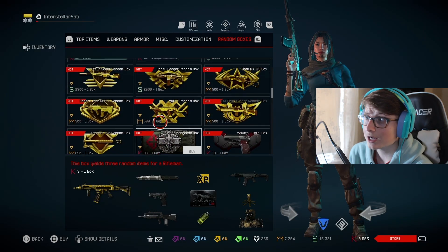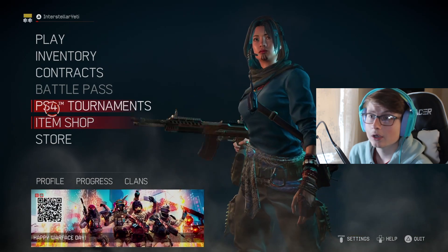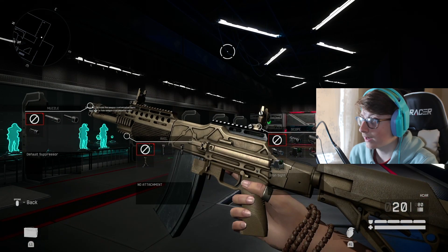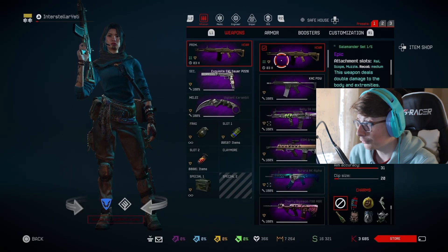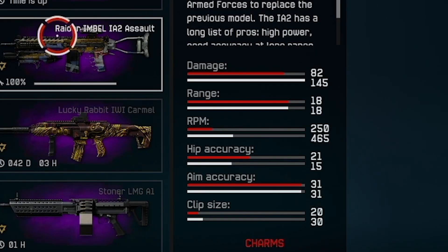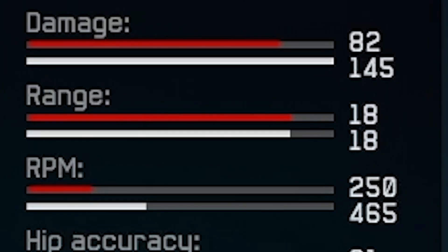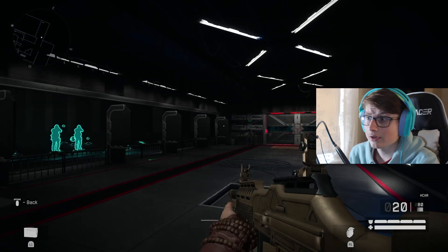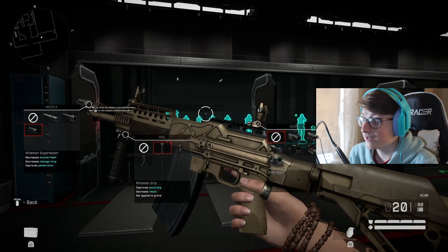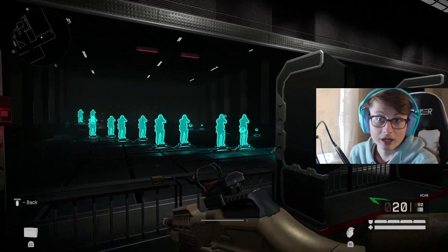For today's video we're going to actually use the H-Card assault rifle. It has a slow fire rate of 250 - that's way slower than the Imbel IA-2. The Imbel IA-2 has 145 damage and 465 RPM. Dude, how is this H-Card even going to work? The iron sights are actually pretty decent. I've never used this gun before so this is my first time using it.